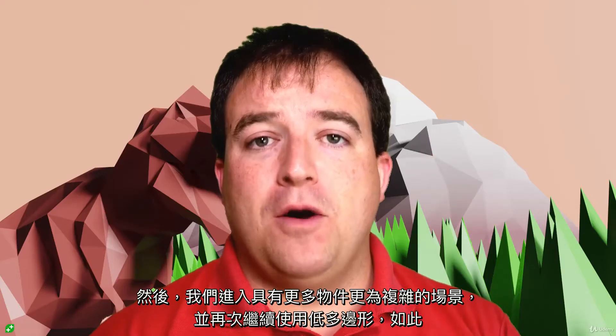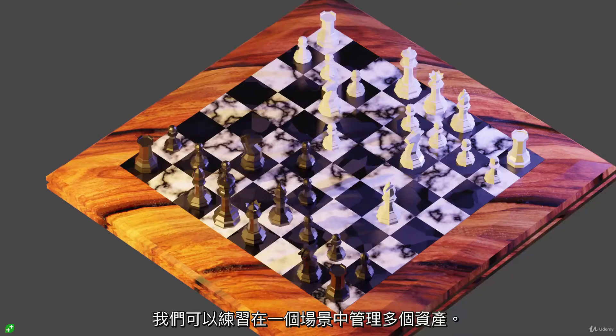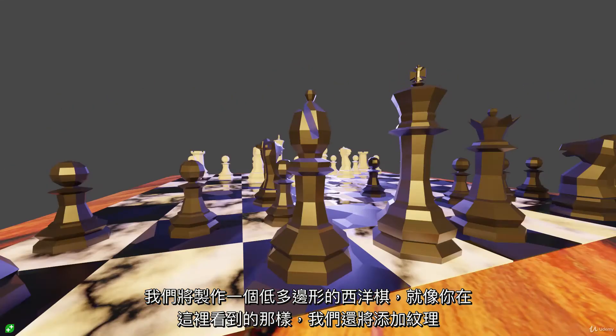Then we move on to a much more complicated scene with more objects in it. Again sticking to low poly so we can practice managing multiple assets in a scene — we're going to produce a low poly chess set, and as you can see here we're going to add textures as well as we go.